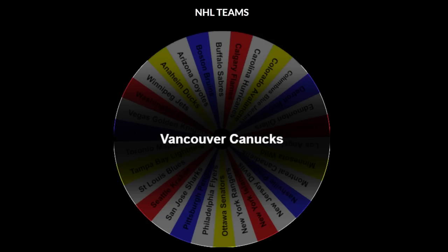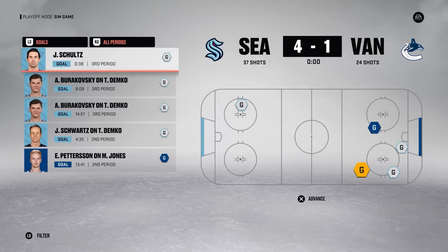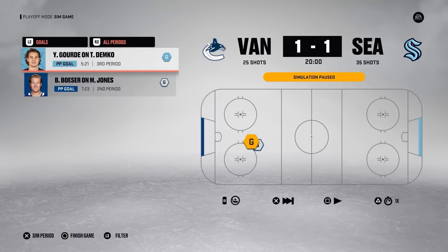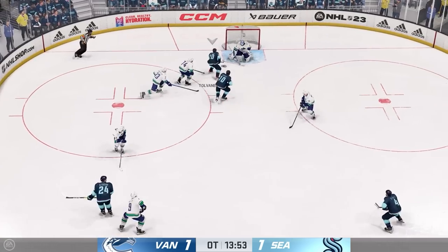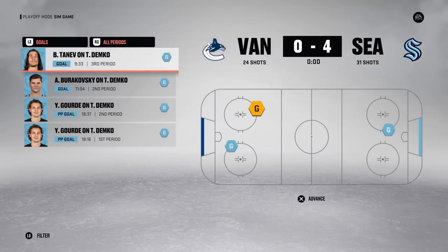Heading up to Canada, we've got the Vancouver Canucks, and with them heading south, we've already got a matchup — they're taking on the Seattle Kraken, with one team crossing the border. Seattle takes Game 1 in a 4-1 win, while Vancouver bounces back in Game 2 with two JT Miller goals to even the series. Game 3 goes to overtime, and Bjorkstrand finishes it with a backhand for the overtime winner to give Seattle the lead. Seattle then shuts Vancouver out in Game 4, putting them on the brink.